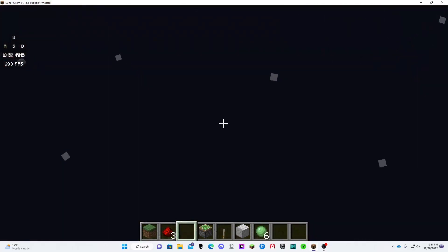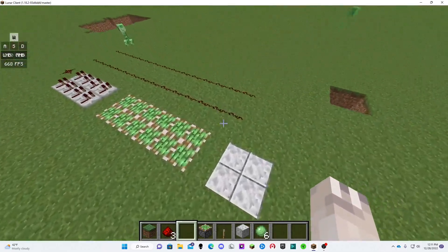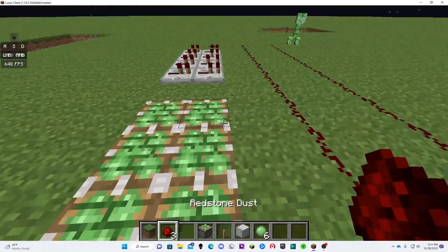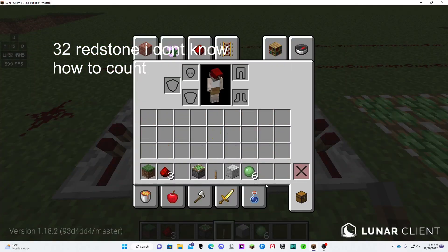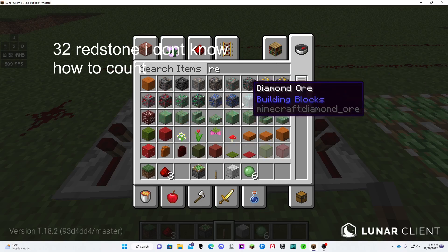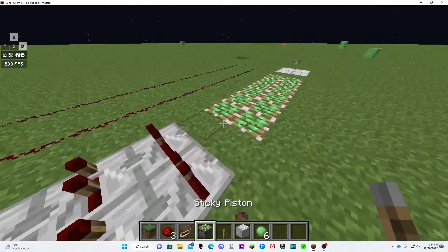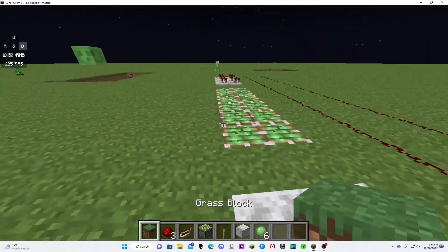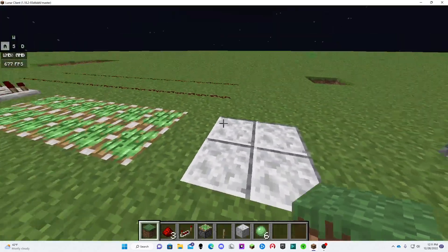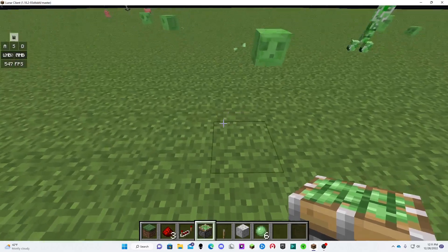What you're going to need is 29 redstone, eight repeaters, 12 sticky pistons, and four blocks that match up with the ground.